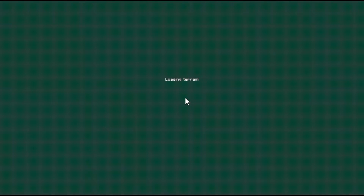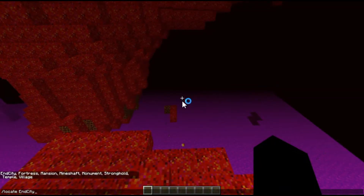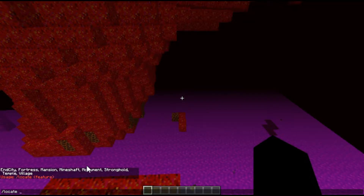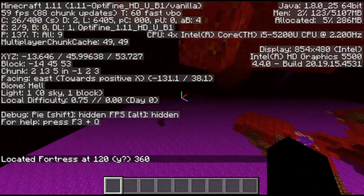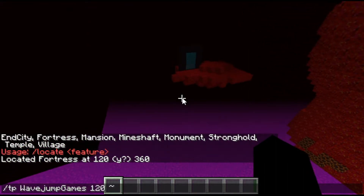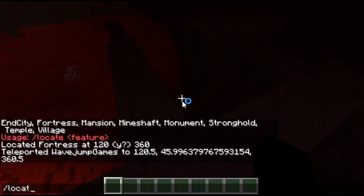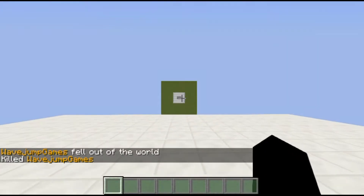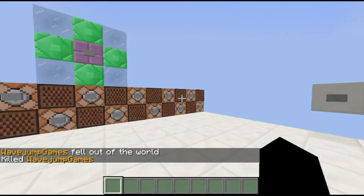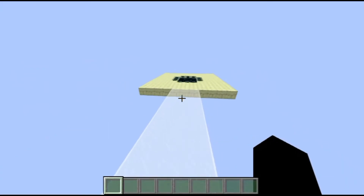Say for example, if I do slash locate, you'll notice after you do slash locate it just tells you to name a feature. If you press tab you get a list of them. So say I wanted to find a fortress, because nether fortresses are pretty helpful — it'll tell me it found one around 120, 360. So I'll teleport to 120, current location, 360, and you'll notice we all of a sudden found a fortress. It told us the exact coordinates of it, which is very helpful.